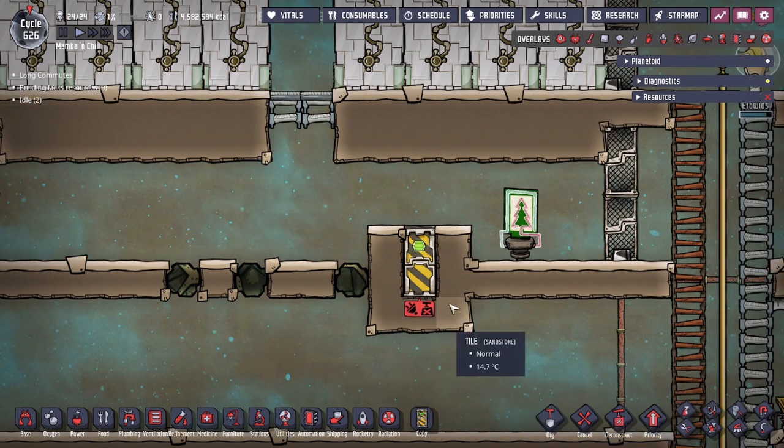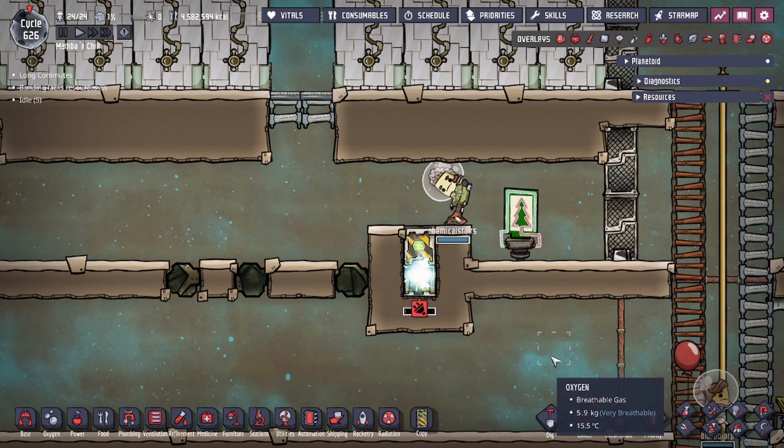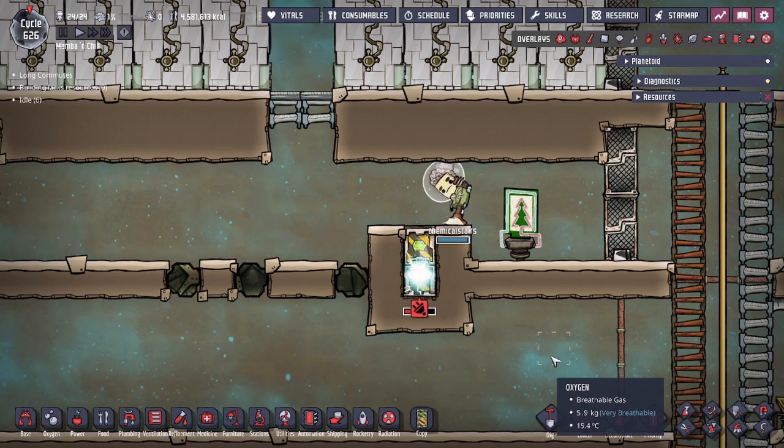Once that happens, you'll see the natural tile spawn. We have Miss Chemical Stairs — she's deconstructing the door tile.